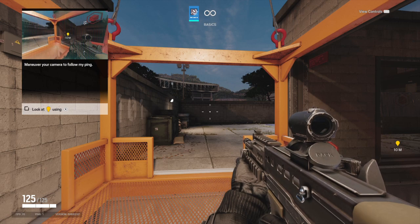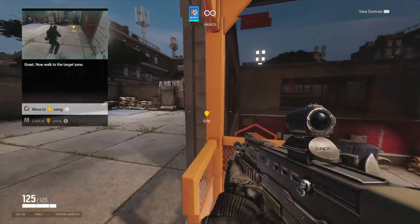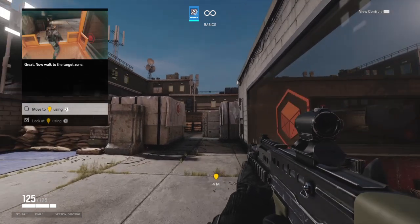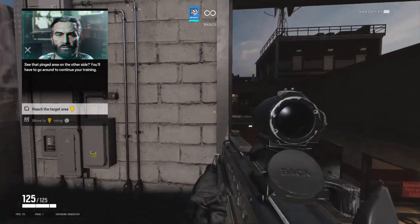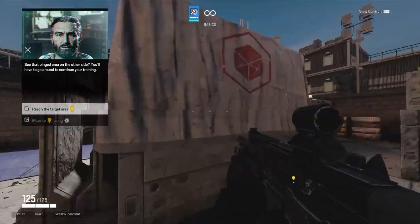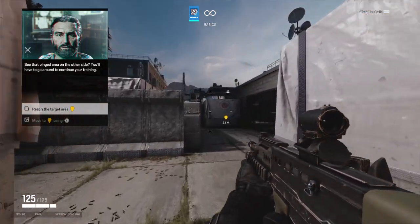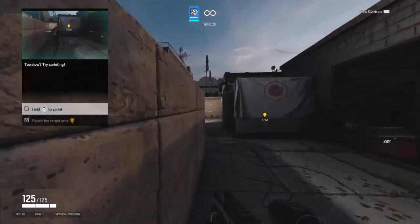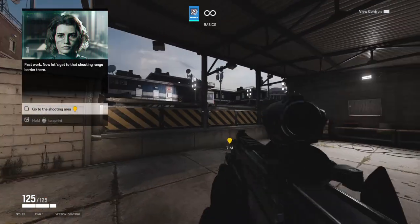Maneuver your camera to follow my ping. Great. Now walk through the target zone. See that pinged area on the other side? You'll have to go around to continue your training. Too slow? Try sprinting. Fast work. Now let's get to that shooting range barrier there.